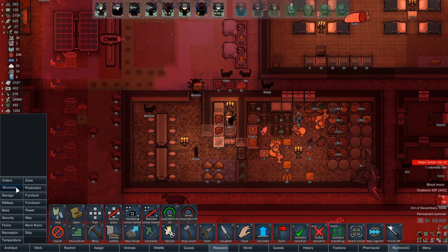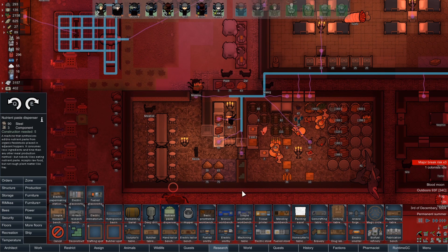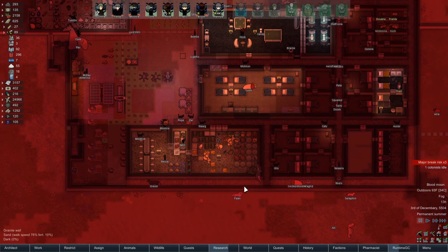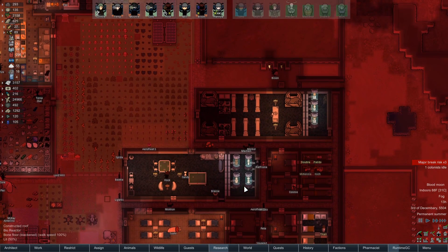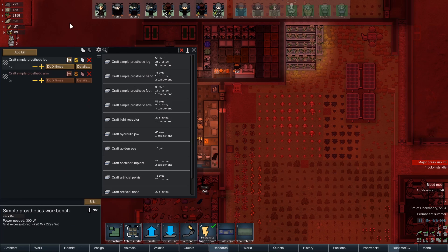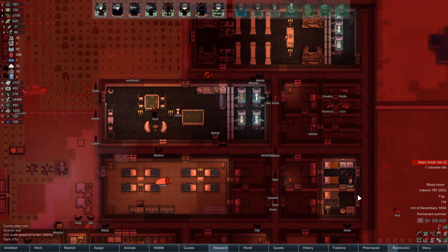Let me rotate this again. Maybe even out here a little bit, so it's not interfering quite so much with inside the cooler. So I'm moving these things over just a little bit. Not ideal, but oh well. I have enough plasteel that I can actually make a second prosthetic leg, so I'm going to go ahead and do that. That's for our new prisoner over here.